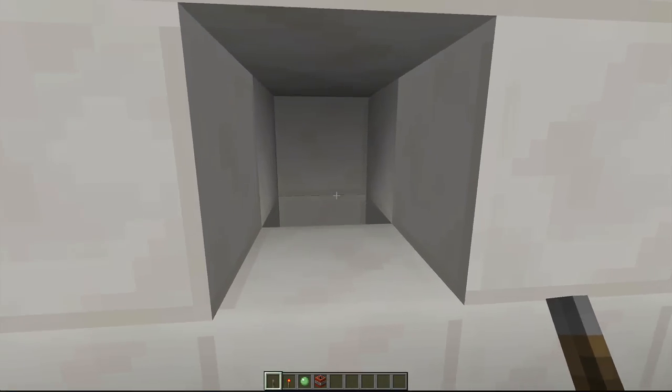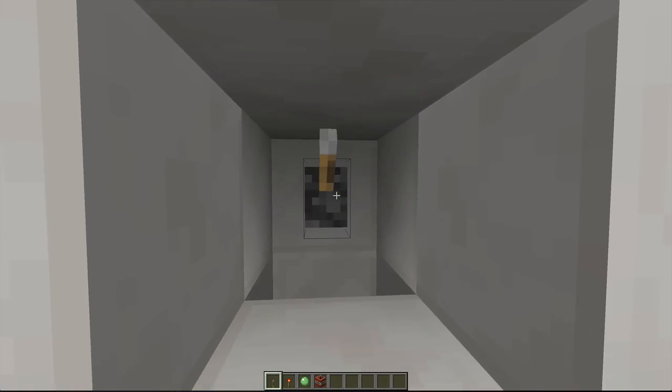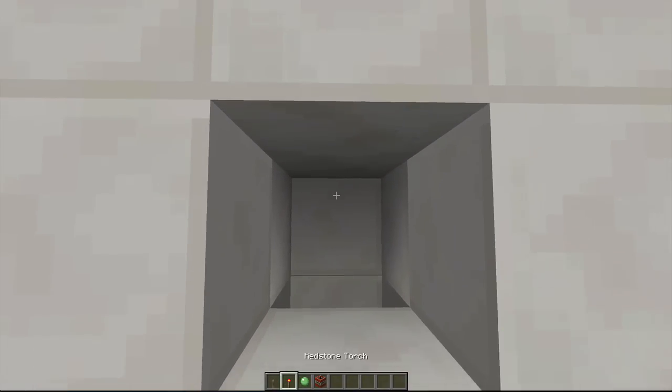Alright, I want to get through this door, but I'm not quite sure what activates it. Maybe it's a lever? Maybe it's one of those fancy torch keys.